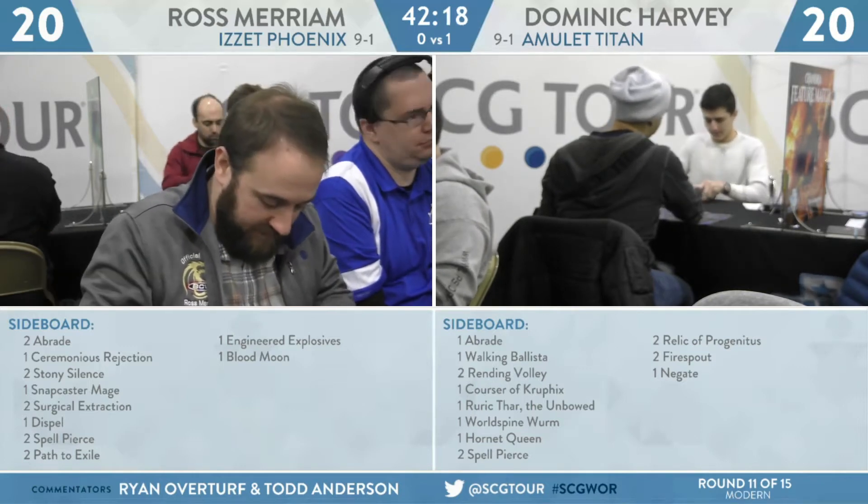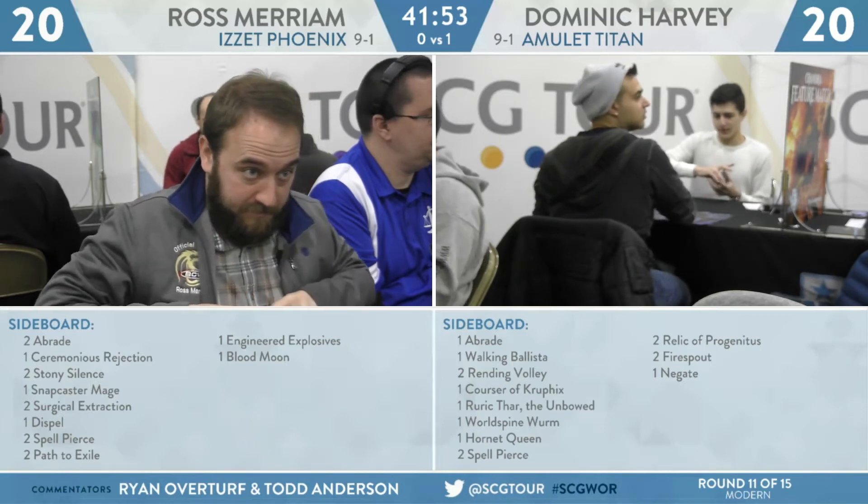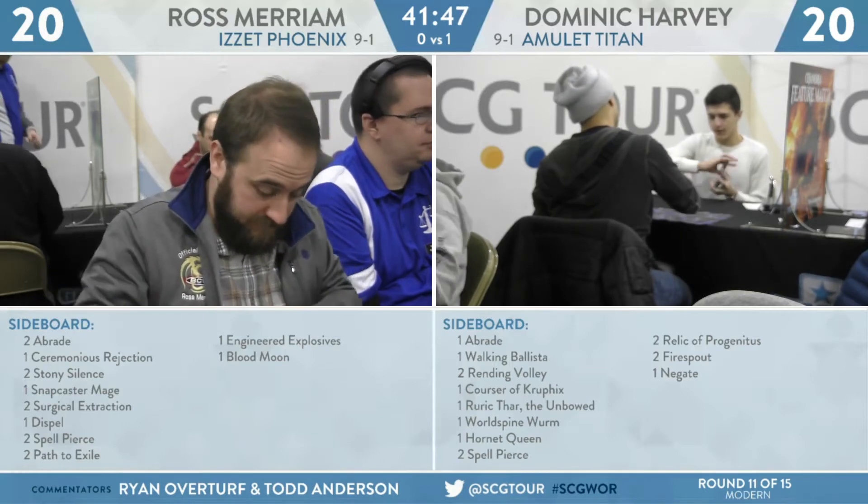One of the key threats from Ross Miriam is going to be Thing in the Ice. You see an uptick of Rending Volley out of people's sideboards lately, and I think Thing in the Ice has a little bit to do with that — those are definitely going to come in. Something like Courser of Kruphix can gain you some much-needed life over the course of the game. With those bounce lands like Simic Growth Chamber, as well as Azusa, sometimes you get to play two, three, or more lands all in the same turn, especially if you're casting a Primeval Titan. Ruric Thar shuts the door on Ross completely — 100% bringing that in.